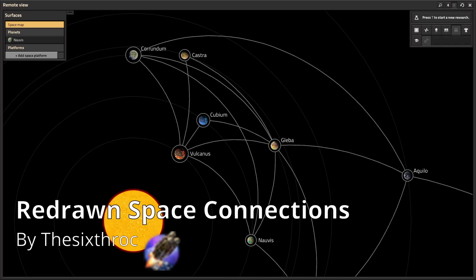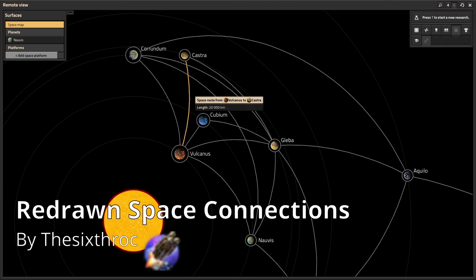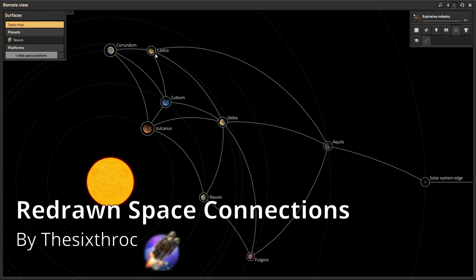Redrawn Space Connections is nearly essential when playing with a bunch of modded planets. Each planet will come with its own set of connections to the vanilla planets but not to other modded planets, so things can get really crowded. Here is a star map with Cubium, Castra, and Corundum installed — there's a bunch of overlapping routes and no route between Corundum and Castra despite them being right next to each other. Redrawn Connections will create logical routes between any combination of modded and vanilla planets by deleting some connections and adding others based on their positions on the star map. Additionally, all distances between planets will be adjusted based on distances on the star map — so where all inner planet routes were 15,000 before, Nauvis to Vulcanus becomes 19,000, Gleba to Fulgora 28,000, while Corundum to Castra is only 9,000.